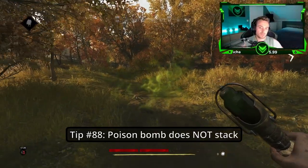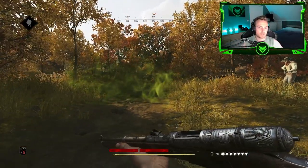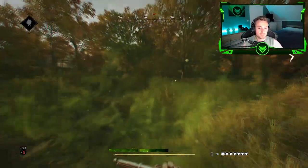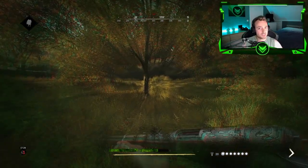Tip number eighty-eight: Poison bombs do not stack in damage. You can throw 2, 3, 4, or 5 of them — the damage you get will always stay the same as if it's basically just one poison bomb.